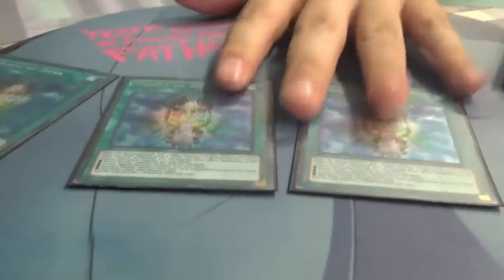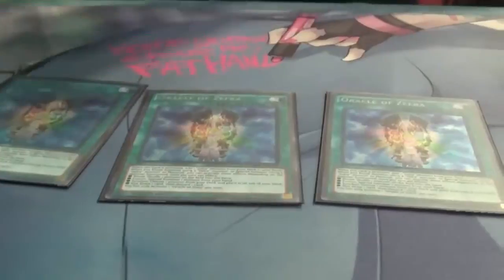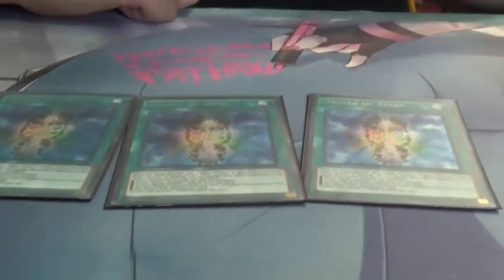That's it for the monster count. You run three of the field spells because they're the backbone of this deck — you play it and get to search any Zephyra. They also gain effects based on what kind of summon you do: ritual summon shuffles a monster back into the deck, fusion summon special summons from hand, synchro lets you top-deck a monster, and XYZ lets you draw and discard — which works really well with the Shadoll engine.